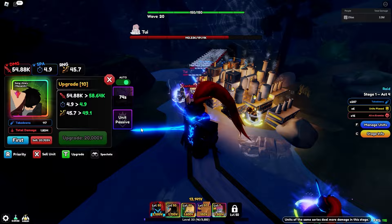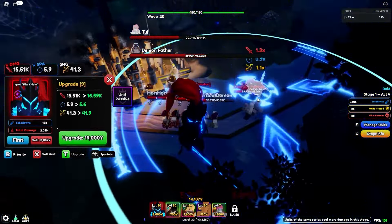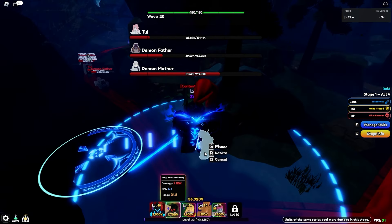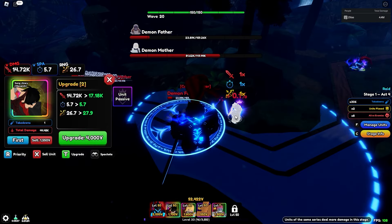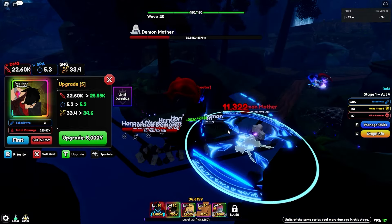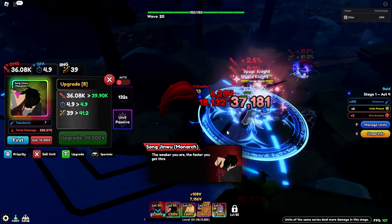My Sungjin Woo is stunned and I don't know how to unstun him — this is high key crazy. I sell him and replace him, then we take on demon father, demon mother, and the final boss phase with 44,000 HP. We whittle it down — 21,000 HP, one more hit — yes! We got it. We didn't get the Rengoku though.